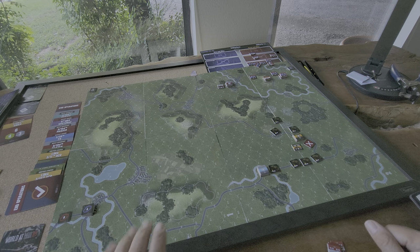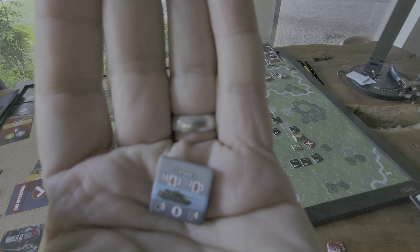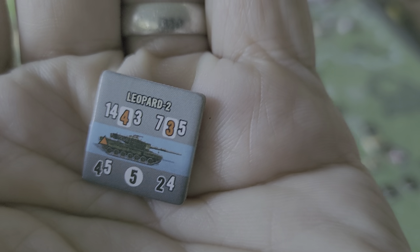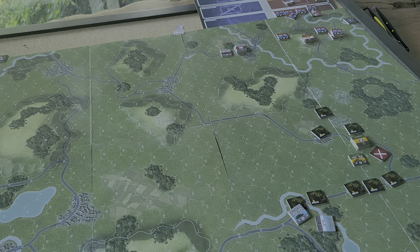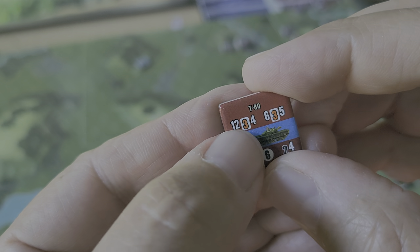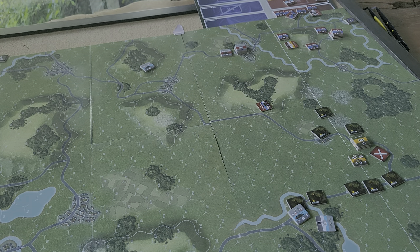Big mistake. The Leopards in particular just dominated the field. Here's why: a range of 14, four dice hitting on a three, four, five, or six. And if they get fired at with an ATGM, they get an extra die on their defense. Those guys are killers. The T-80s are almost as good — range 12, three dice on a four, five, or six — but when it came to saving rolls, needing a six on three dice, it just got ugly.